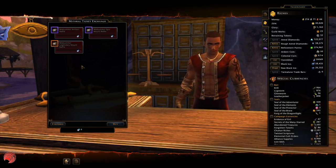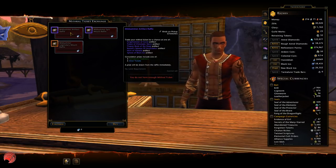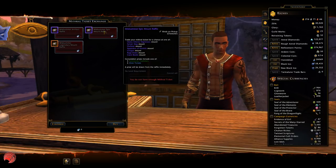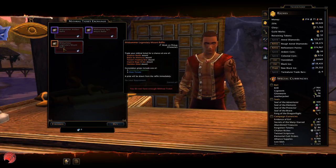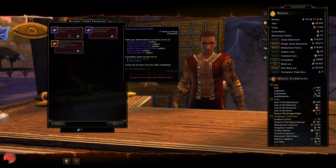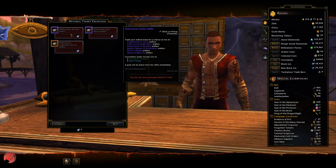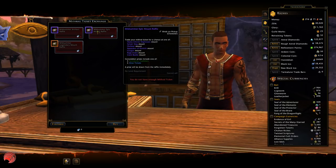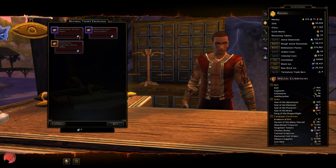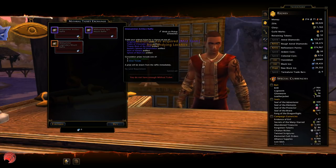With mithril tickets you can get either an epic artifact, an epic mount, or even a legendary mount. These are not guaranteed — these are just chances. They are all bind on pickup as well. Anyway, if you don't get one of the top prizes you will get some Tarmalune trade bars or five silver tickets.